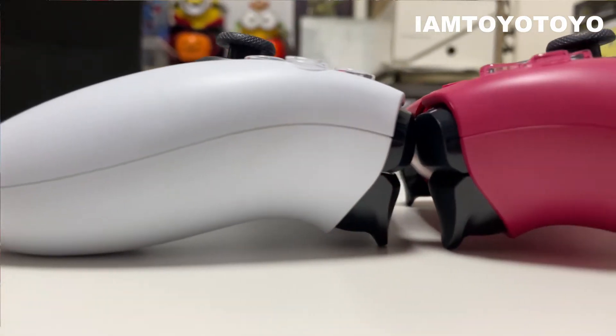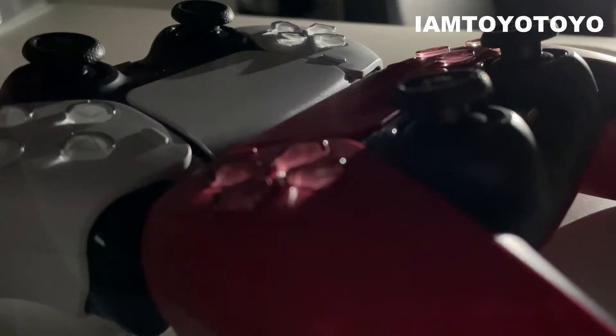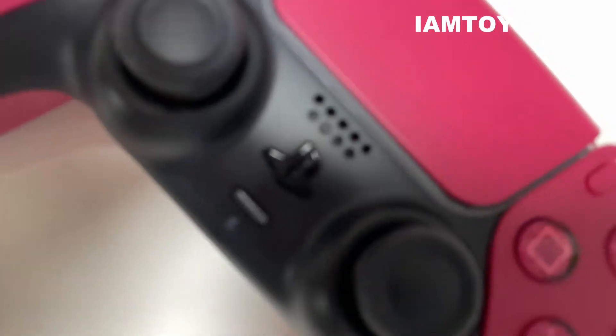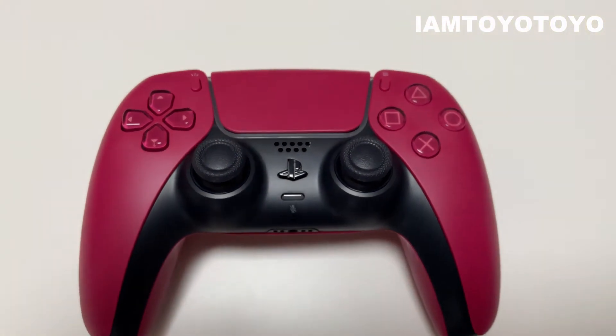We finally got the controller out and it looks absolutely amazing. I like this colour a lot. I wouldn't say it's a rhubarb colour, but essentially it's a more mature, more aged, more ripe kind of rhubarb colour — it's an adventurous colour. Challenge yourself! That's the most accurate way I can depict this controller in terms of description, and you also get the usual stuff.